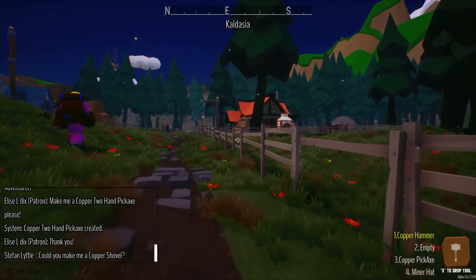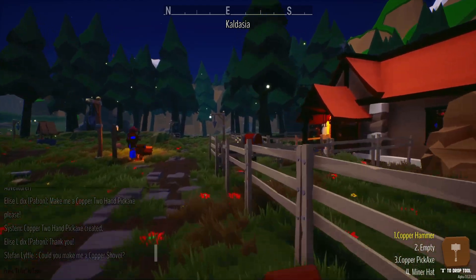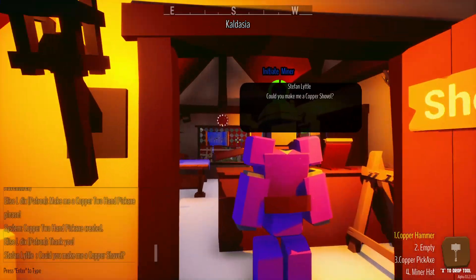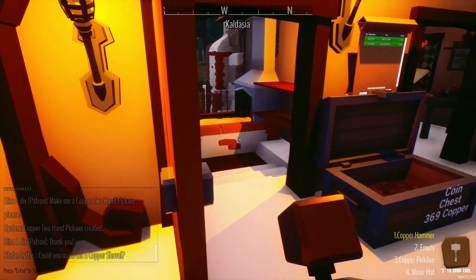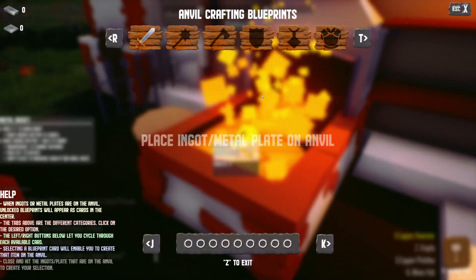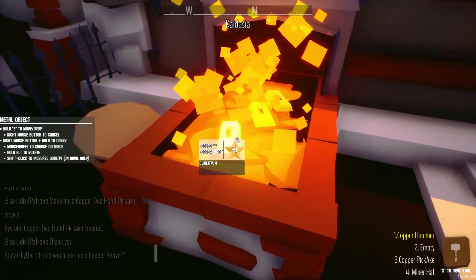Someone is running into our shop - copper shovel. The question is I don't know how to make a shovel. Even in the Z menu I don't know where shovel would be. Let's see if it's one - we'll heat up three just in case. I've never seen shovel before.